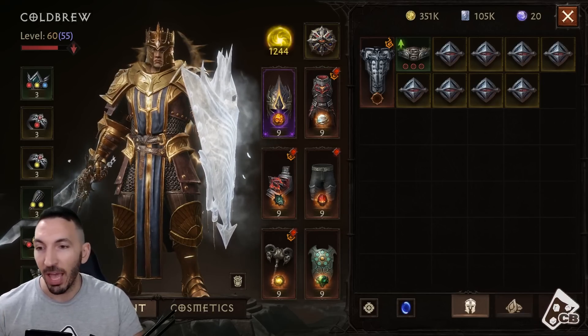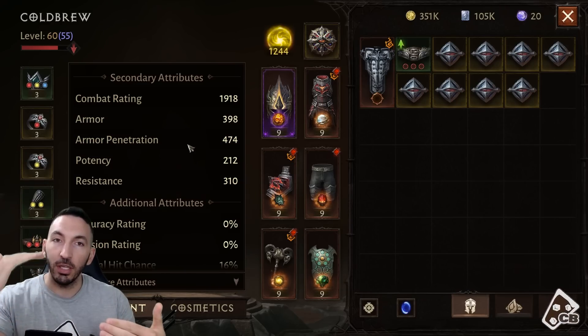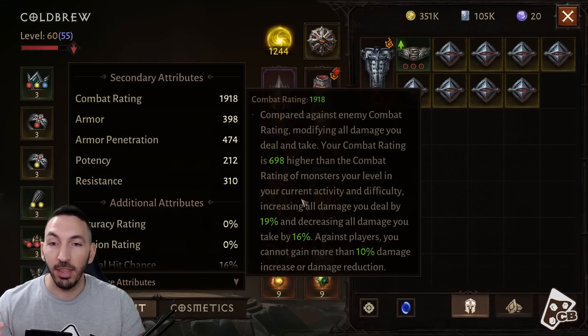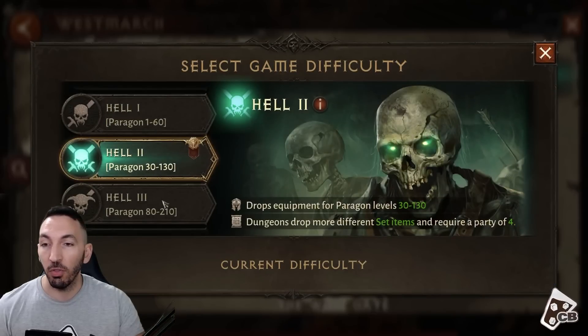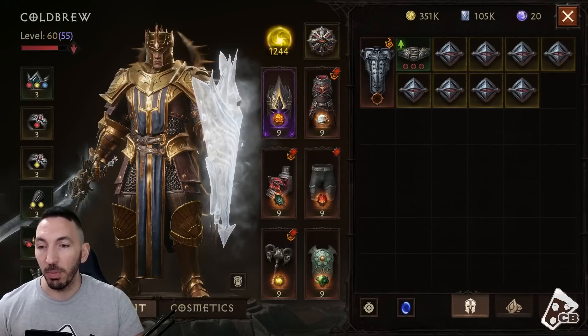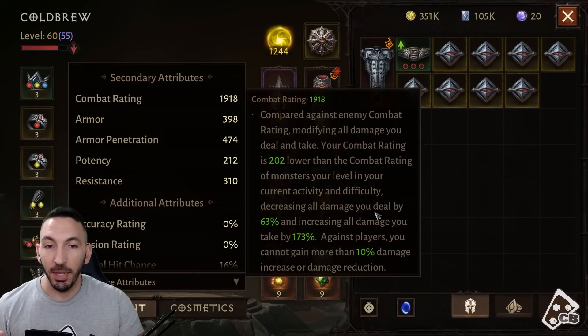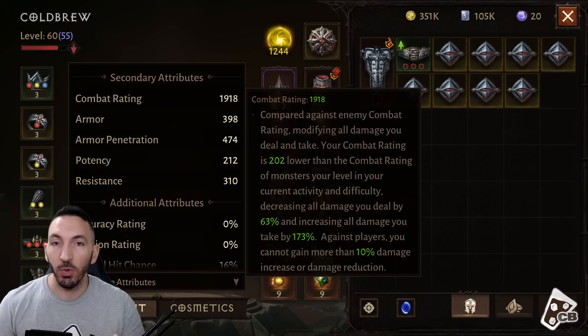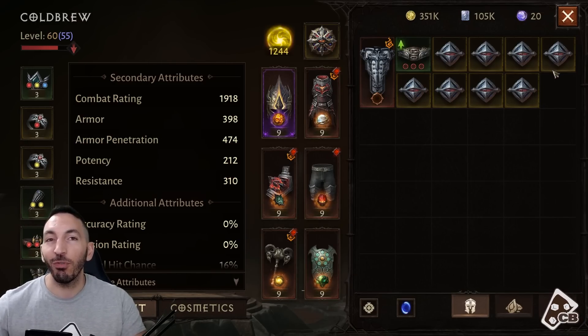Combat rating is how your power compares to the content you're trying to beat. It states the rating of monsters — if you're higher than that, you do more damage and receive less. For example, on Hell 3 the recommended combat rating is 2120. Because my combat rating is 202 lower, I deal 63% less damage and receive 173% more damage, which is insane. You see this most when doing challenges, where the combat rating requirement goes up with each higher level.